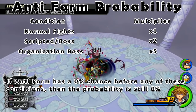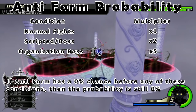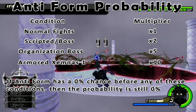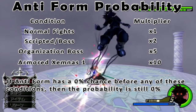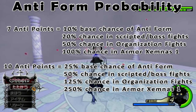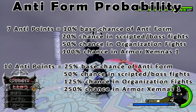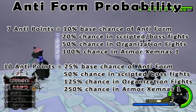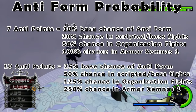If you are fighting an Organization member, the multiplier is 5, which is why many players tend to get anti-form in those fights. For some unexplained reason, the first armor in that fight has a 10x multiplier, which means if your anti-points are 5 or more, you have a 100% chance of anti-form in that fight as long as you meet anti-form conditions. Knowing this, you can calculate your probability: if you have 7 anti-points, you have a 10% chance in normal fights, a 20% chance in scripted boss fights, and a 50% chance in Organization fights. If you have 10 anti-points, you have a 50% chance in scripted fights and a 100% chance in Organization fights.